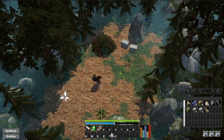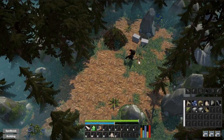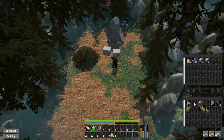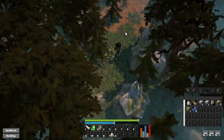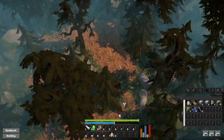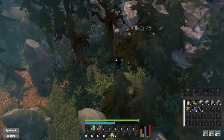Something I almost forgot — you can already store items in treasure boxes. Now let's try to craft a flint axe; to do that we need string and flint as the most crucial resources. It can already get night, which will probably change visually in the future. Later we will implement that you skip hours of the day by sleeping.